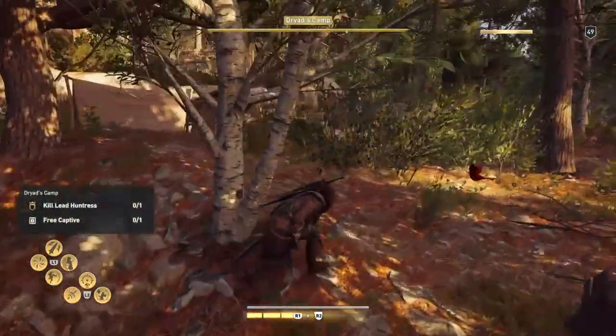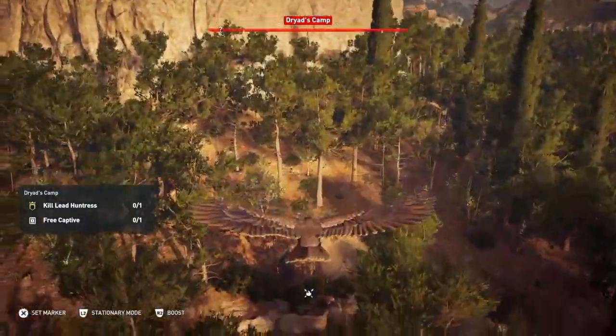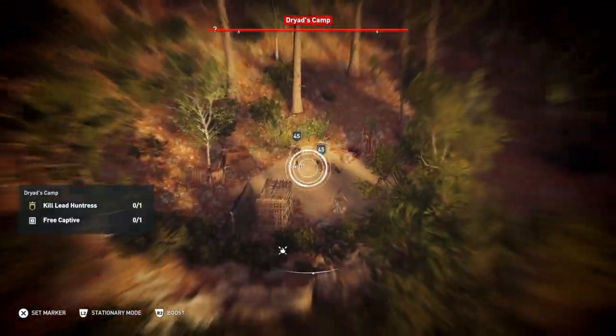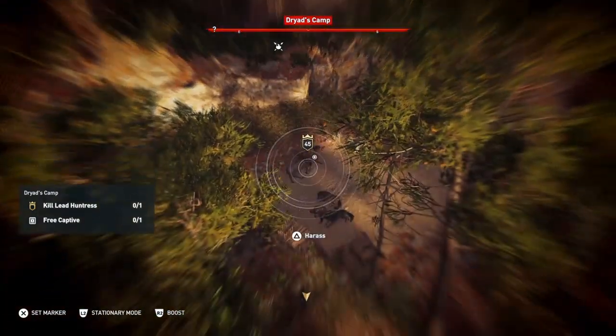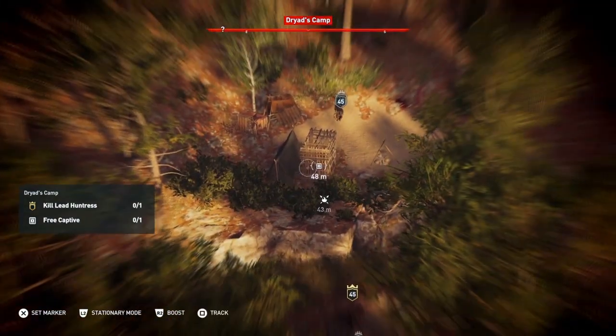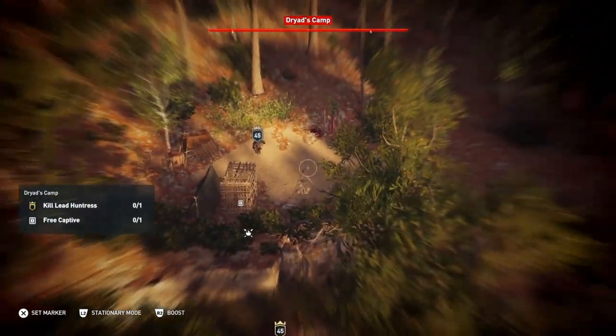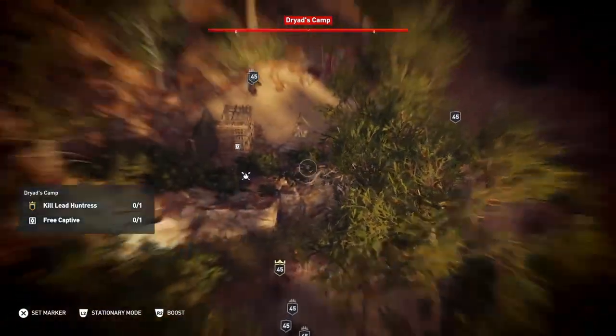This is the Huntress Camp, so bear that in mind. Got to be careful not to get spotted, but we're getting a bit stronger so I'm feeling that I can handle things a bit better, although not always though. So send up Icarus to look around. What you've got to do is you've got to kill the leader of the Huntresses, but you've also got to free a captive. So you can't just sneak in on this one.